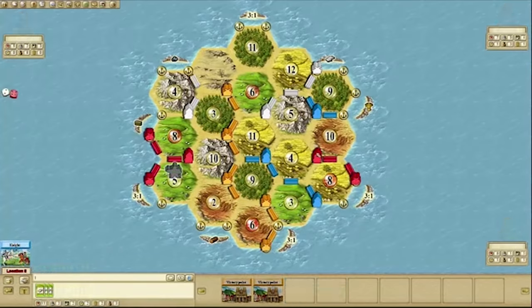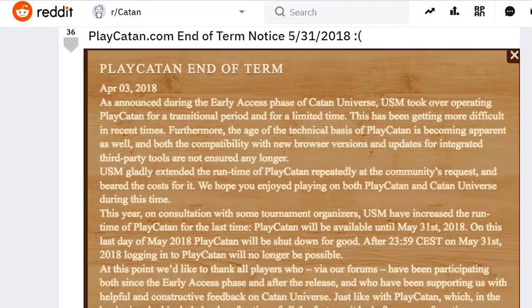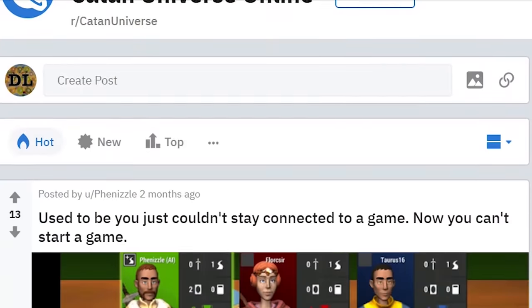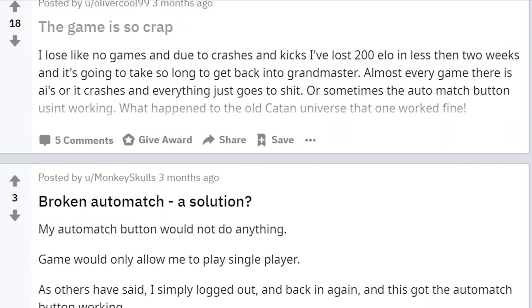However, during 2018, the community was heartbroken and shattered when Playcatan was finally closed. Its successor, Catan Universe, was supposed to take over. However, Catan Universe is full of bugs and glitches, which makes it impossibly difficult to play.